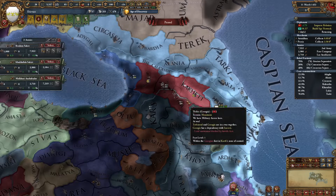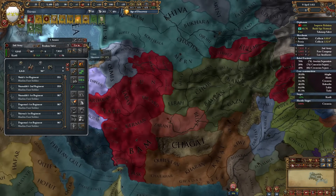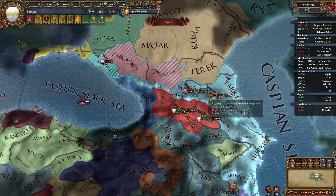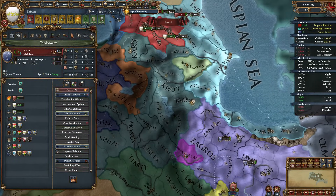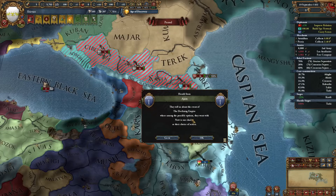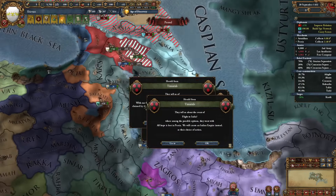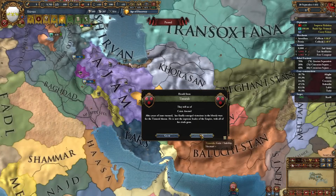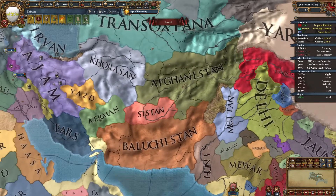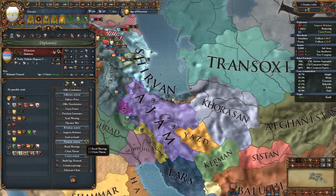The Timurids are basically gone - they ceded lots of provinces to Afghanistan. I'll invite Ajam to help me out because Trebizond has some troops. We can always get more favors with Ajam. Ajam declared war on the Timurids - I hope they will still help me out. The Timurids have like three or four provinces left and their vassals control all the lands now.